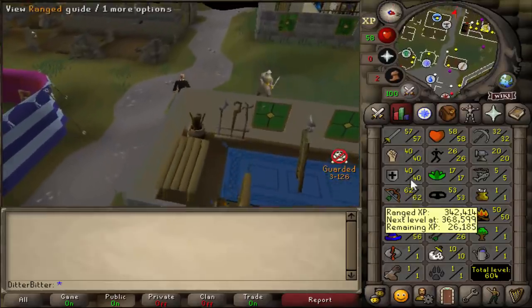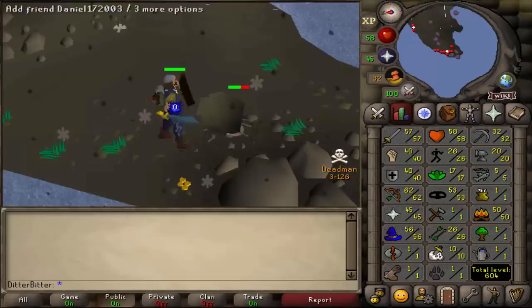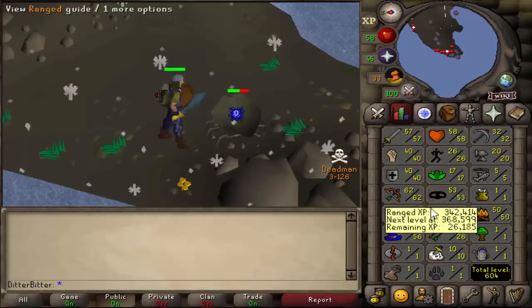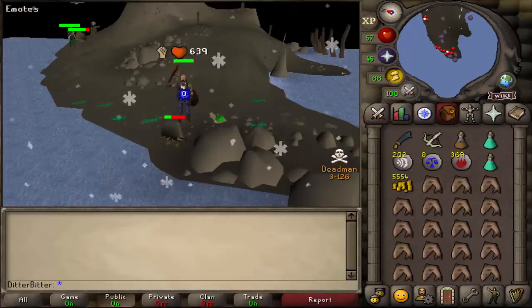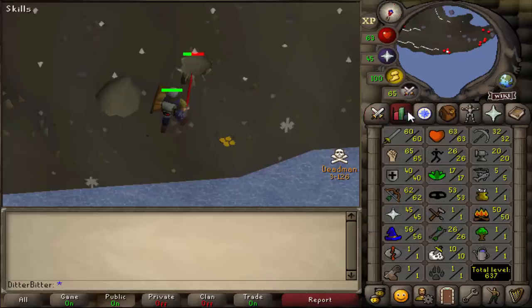We'd have the fourth diamond within 30 minutes probably, but we can't because lockpicks aren't being sold yet. We're about ten hours in. Seeing as we can't get the fourth diamond right now, we're going to get back to melees and work on 65/65. After that, probably go chin range up. That's 60 attack — let's switch to the dragon scimitar and start getting strength up quickly.